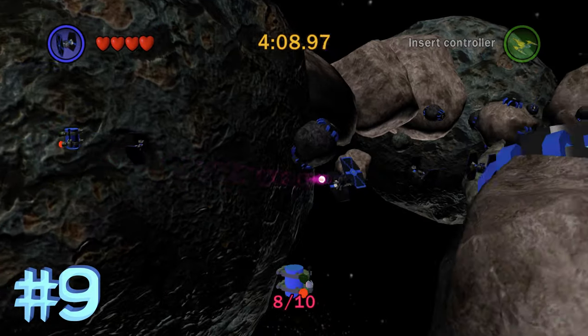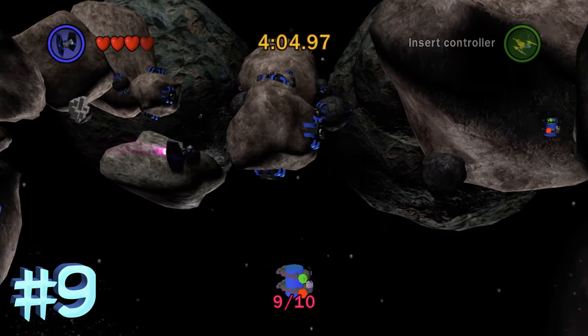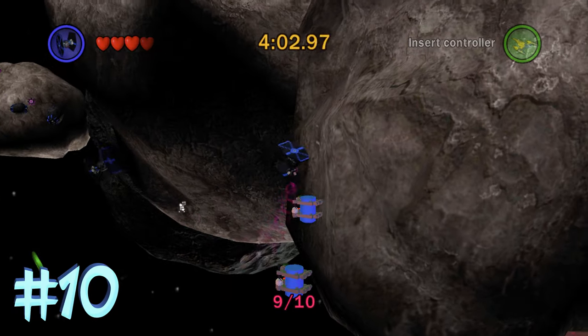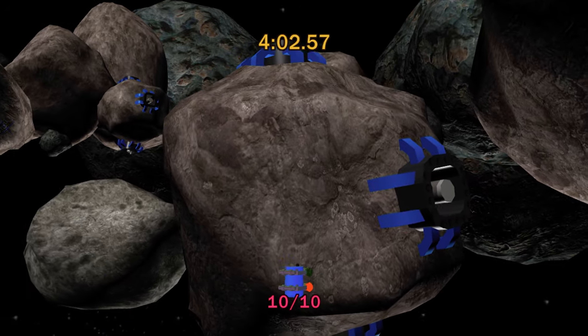Go ahead and get that one — again there's another invisible wall that makes it a little bit tricky. Then blue minikit number 10 is just going to be directly to the right of that, across in the same area. And that is all 10 blue minikits in the Falcon Flight level of Lego Star Wars: The Complete Saga challenge mode.